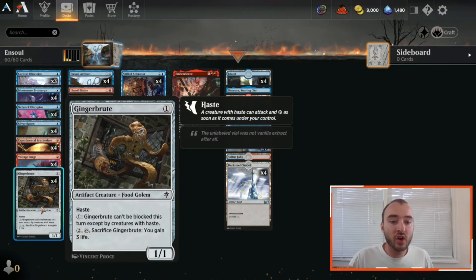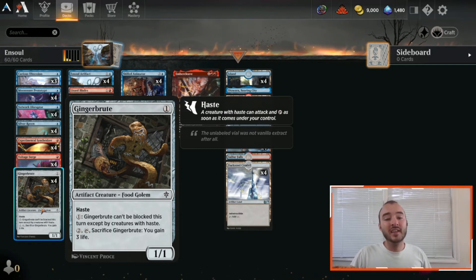We also have four copies of Gingerbrute — not flying, but for just a single mana this card becomes effectively unblockable because only creatures with haste can block it, and that's so few things in the meta.